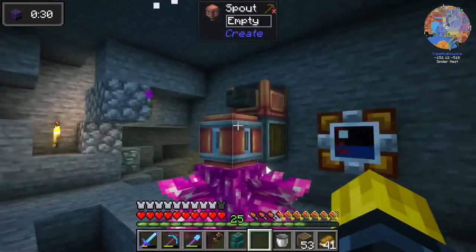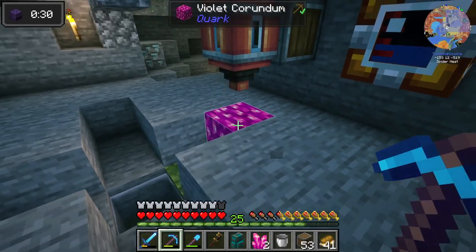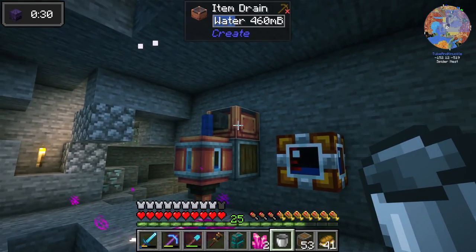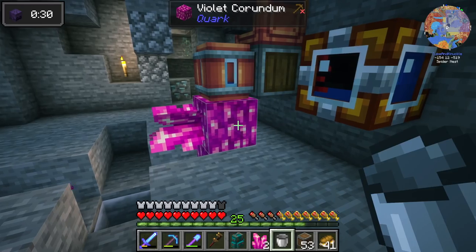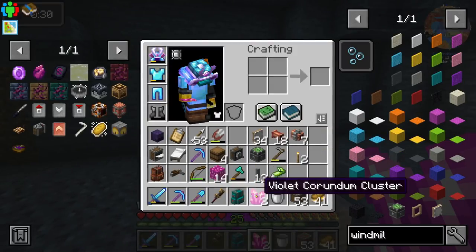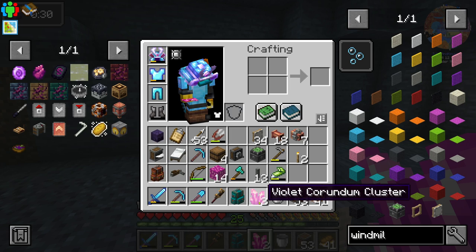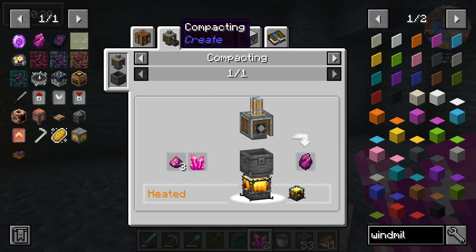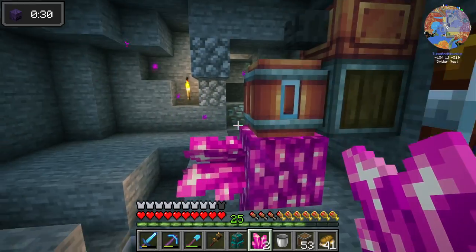Down here I have a spout already set up for testing. We need to break that block, the violet corundum goes here, and when you feed water into the spout it grows. We need to break the clusters and keep them. Looking at the recipe, we can use a mechanical crafter — rune dust and three corundum clusters. Let's see how fast this produces clusters, and note that you also need a blaze burner to heat it.